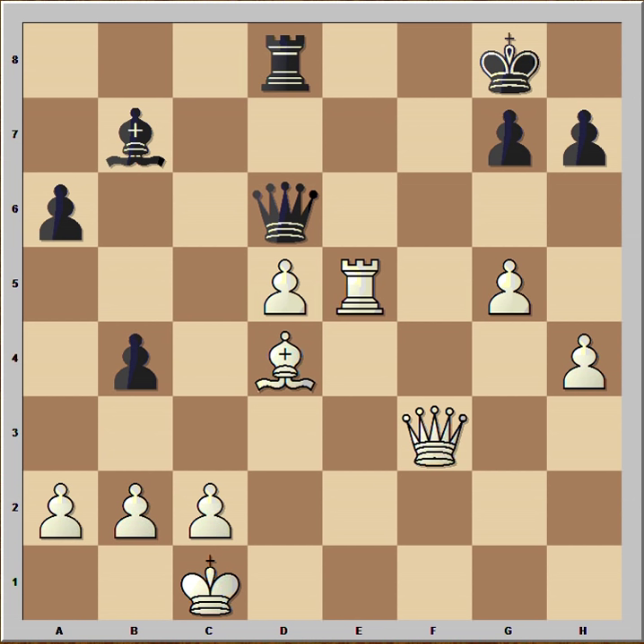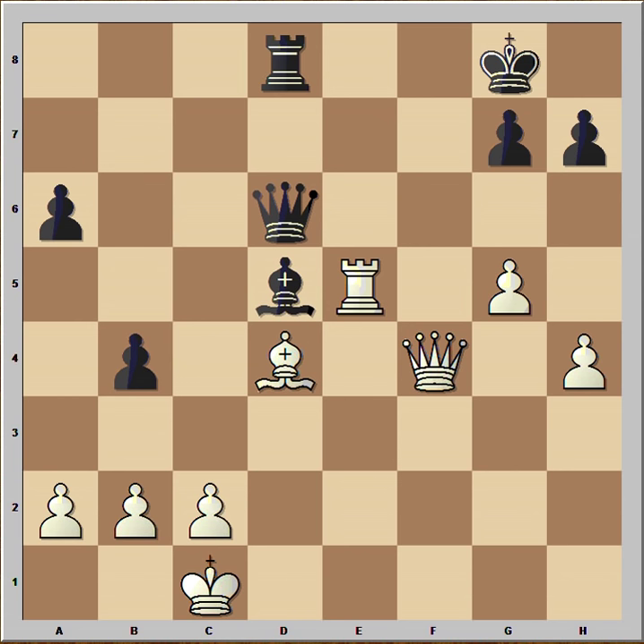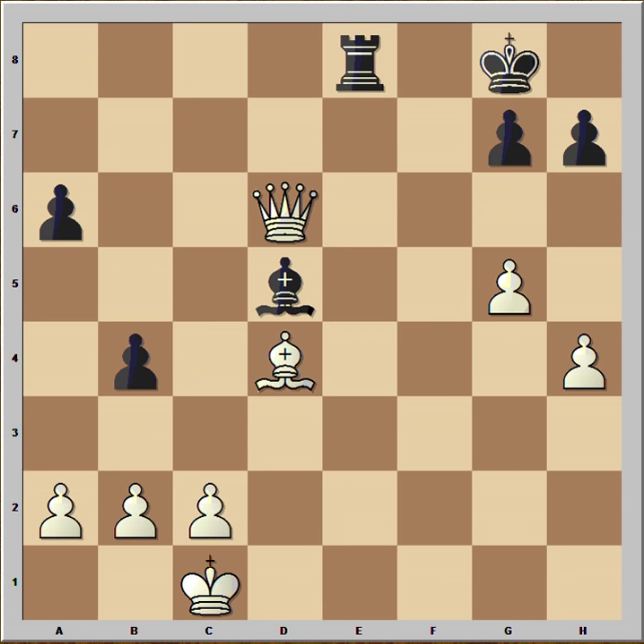In this position, Tal made a very clever move. You can pause this video and try to find the clever move that Tal played. Are you ready? Have you seen it? Queen to f4. Tal allowed black to capture the pawn on d5, and black didn't take it. Let's check what would happen if bishop takes on d5 — then we would have check, and after rook takes, queen takes queen.